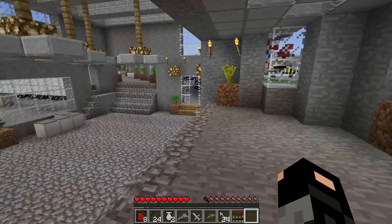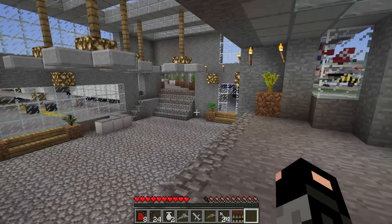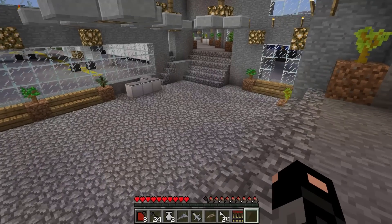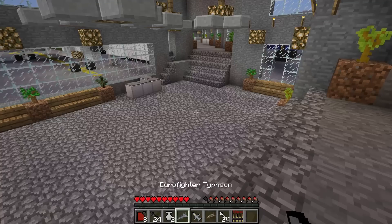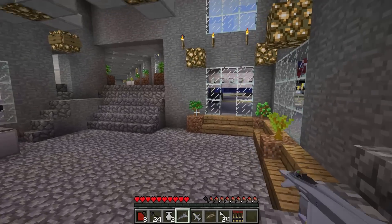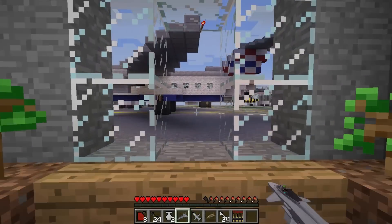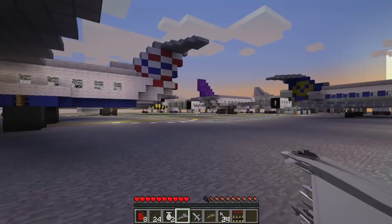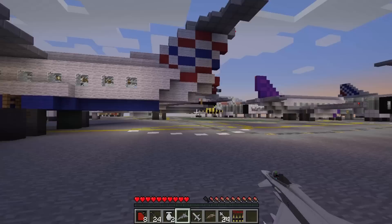Hey guys and welcome back to the mod showcase. You might remember me doing my guns mod, my tanks mod, and now we have our airplanes mod. It's pretty much like fighter jets and all those kind of things, and it's really cool. If you want full use of this mod you can download it in the description down below. I've also downloaded an airport map that will allow us to use this mod a bit better.